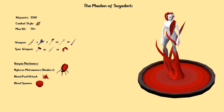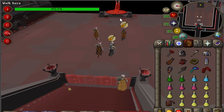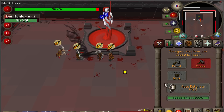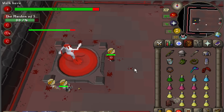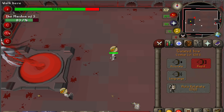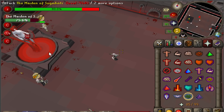The Maiden has several unique mechanics you'll need to deal with during the fight. As the fight starts, you'll want to hit the boss with your special attacks, preferably defense reducers like the Dragon Warhammer or the Bandos Godsword — Dragon Claws are also a decent option. The Maiden attacks only the target standing closest to her, so you do not need to use Protect from Magic if someone else on your team is tanking. However, if you see your tank start to struggle, you should be ready to step in and pray mage and take over tanking.